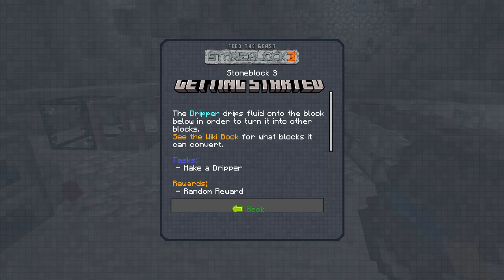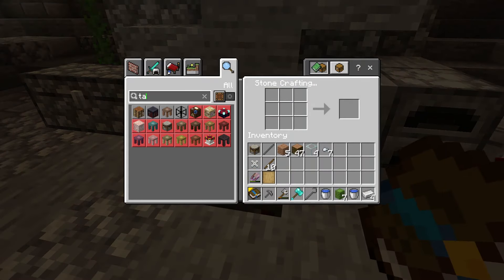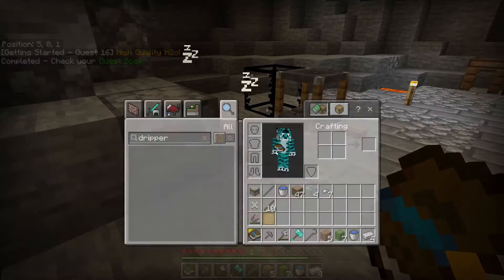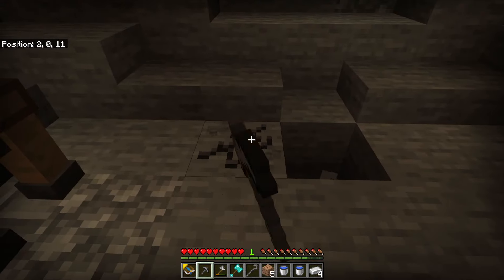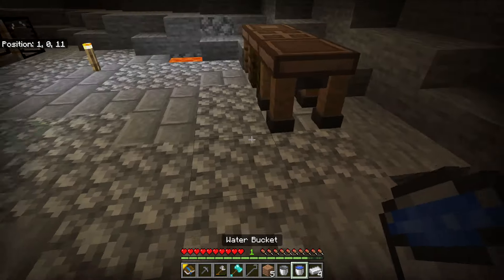So let's make a dripper. We need our bucket of water we just made and some glass. It just so happens I've got two buckets — maybe that was a random reward. Before I commit one bucket to the dripper, let me set up an infinite water source first.